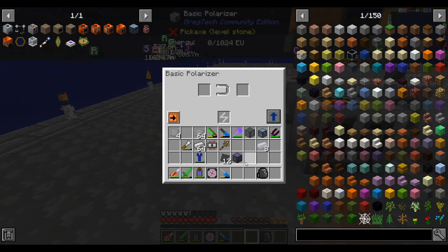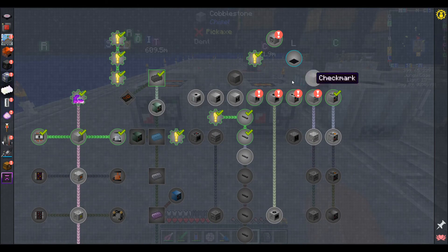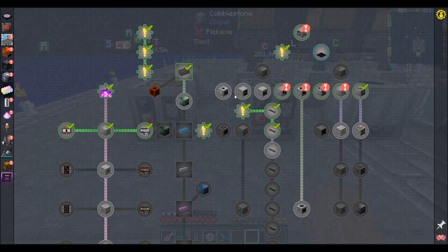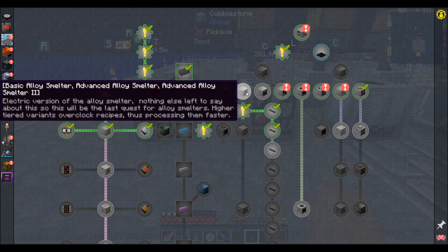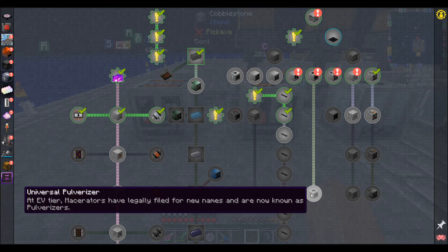The assembly machine does 70 billion different jobs depending on what circuit is in it, and the polarizer I just made because it's like the last machine in the line here — it magnetizes things. That completes all of the necessary LV machines. These last three I have the steam version already, and the steam version and the LV version are functionally identical, except that this one consumes power whereas the other one consumes steam. So I'm not going to bother making these unless I run into some reason that they become necessary.